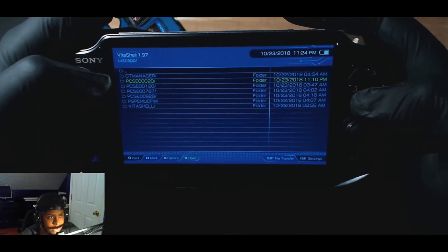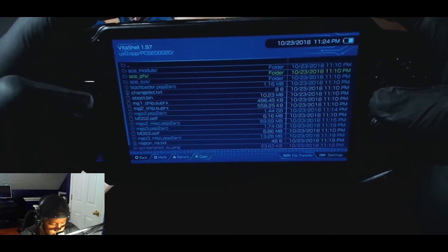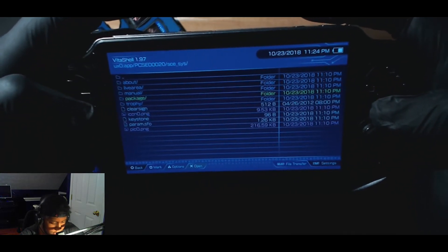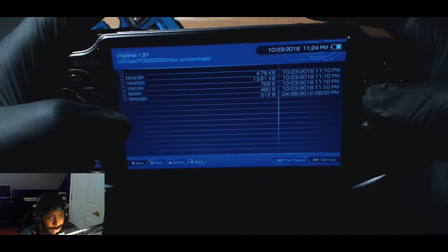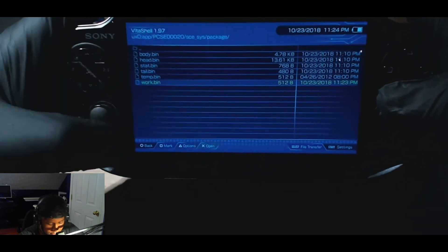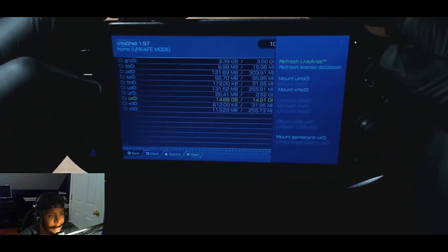Circle to go back. Go back to UX0, the main directory. Go to your app, go to the game folder. You're looking for the one labeled SCE - Sony Computer Entertainment system. From there it should be the package folder. With all the other bins, just drop this license file in. Done.